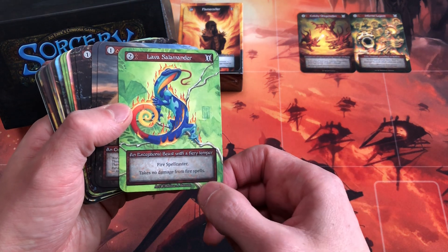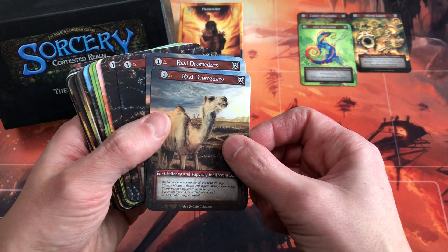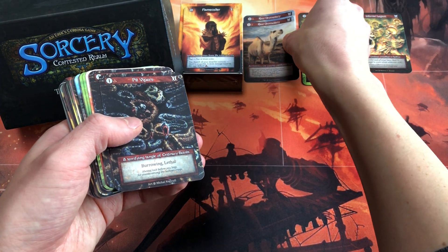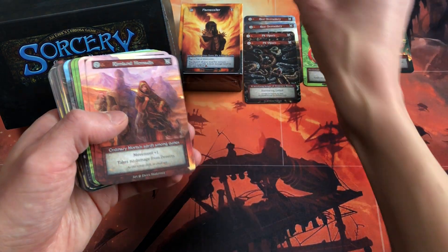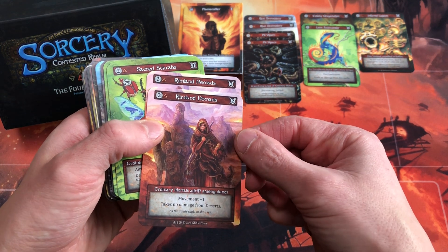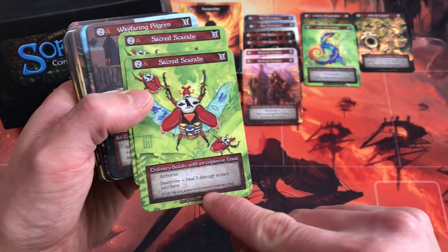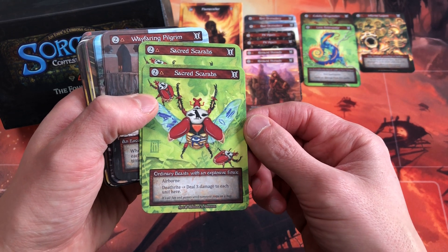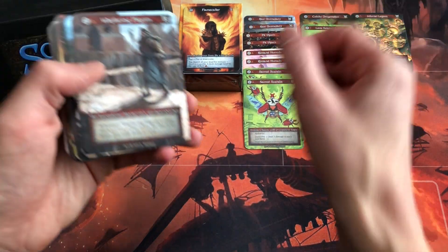We have Colicky Dragonettes — at end of your turn, shoot a projectile dealing one damage. Lava Salamander, also by Melissa Benson, is an exceptional fire spellcaster. Two copies of Rawl Dromedary — Ordinary Beasts that cost one and deal two damage. Two Pit Vipers with Burrowing and Lethal. Two Rimland Nomads — Ordinary Mortals with Movement plus one that take no damage from deserts. Two Sacred Scarabs by Melissa Benson — Ordinary Beasts with exceptional explosive finale; they're airborne, have Deathrite, and deal three damage to each unit when they die.